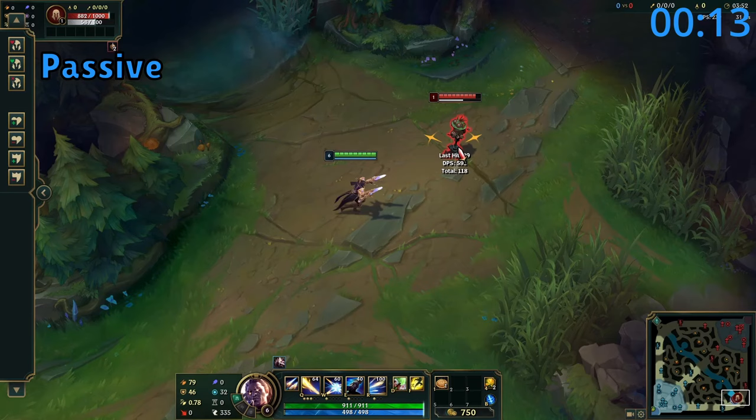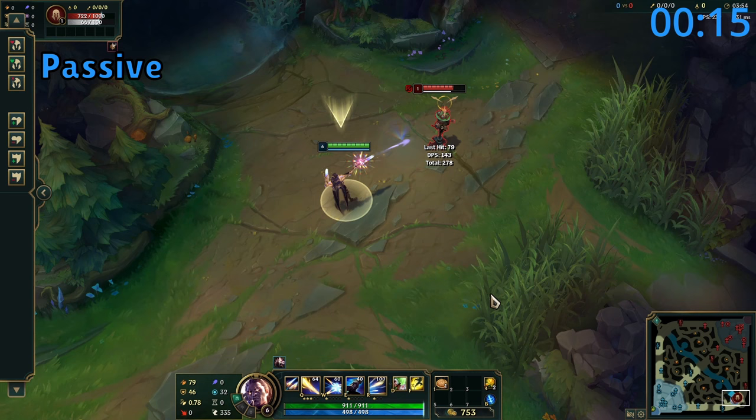For Lucian's passive, after he uses an ability his next attack shoots twice. Also, when an ally empowers him it makes this double shot do bonus magic damage.